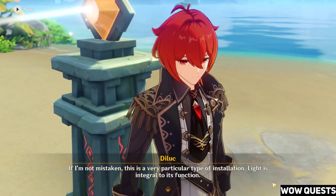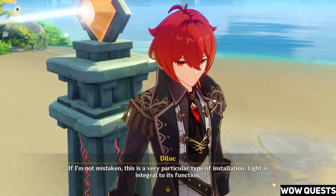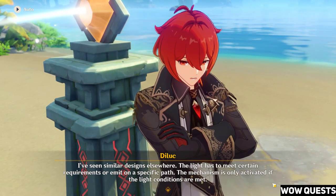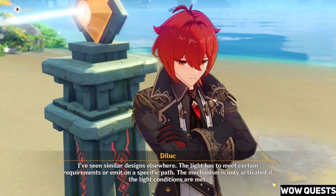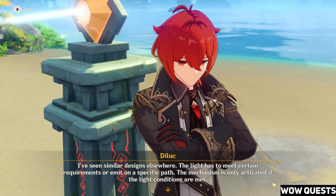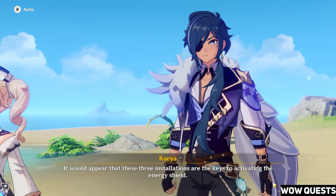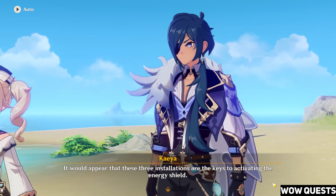If I'm not mistaken, this is a very particular type of installation. Light is integral to its function — I've seen similar designs elsewhere. The light has to meet certain requirements or emit on a specific path. The mechanism is only activated if the light conditions are met. It would appear that these three installations are the keys to activating the energy shield.